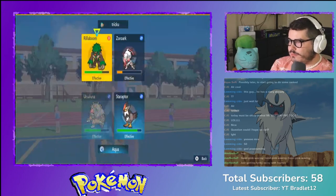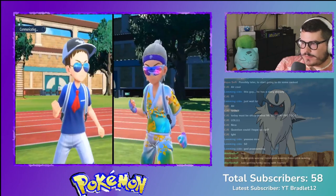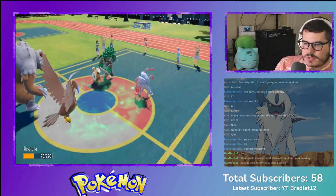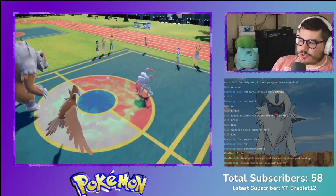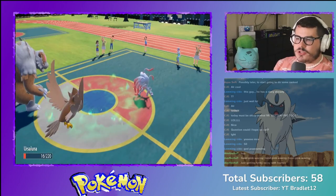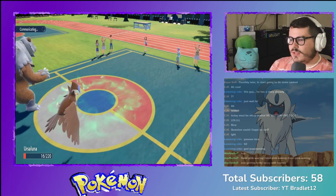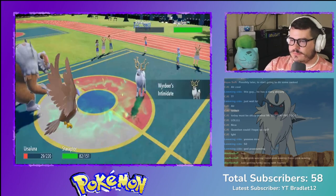Now we're going to do Blood Moon on Zoroark and Brave Bird on Rillaboom. I think Staraptor goes first. I hit Zoroark with Blood Moon no matter what. There's Grassy Glide — Ursaluna survives! There comes the Brave Bird, Rillaboom is dead. I take recoil from that but that's fine, and I should kill Zoroark here. Ursaluna survived — that's huge! We speed-tied! That's crazy. Zoroark is dead — they just have Wyrdeer left.